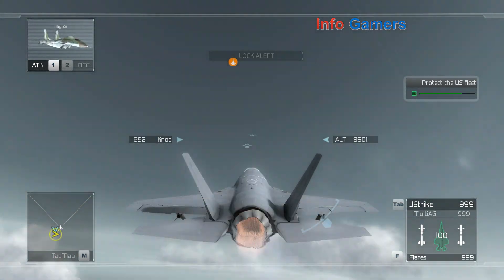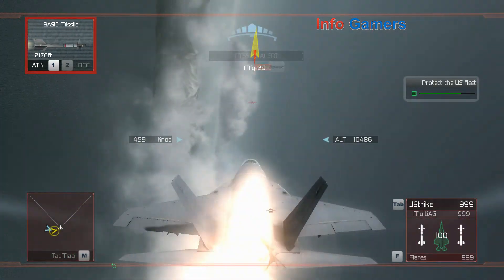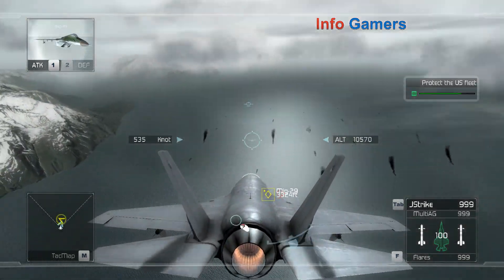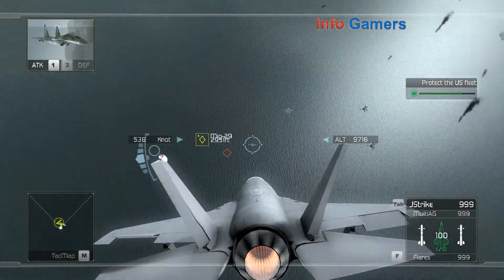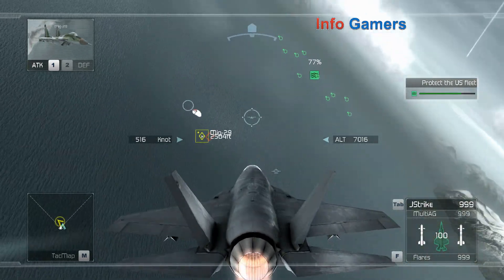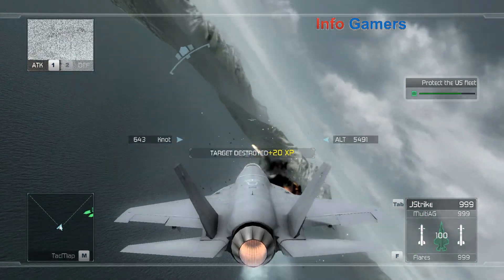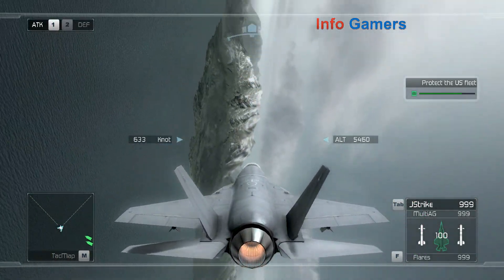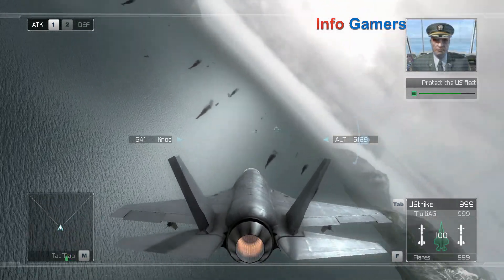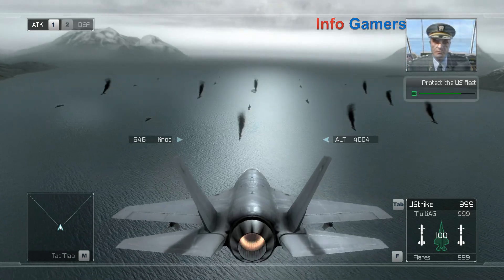Flight lead, this is control — check six. The missile went for the decoys, flight leader. Nice one. This is Commander Bolton — the enemy fleet has been knocked out. Most of their ships are sinking fast and the rest are too damaged to continue.